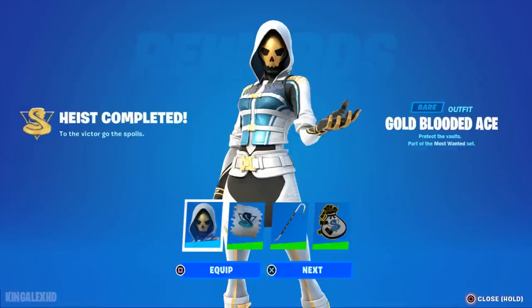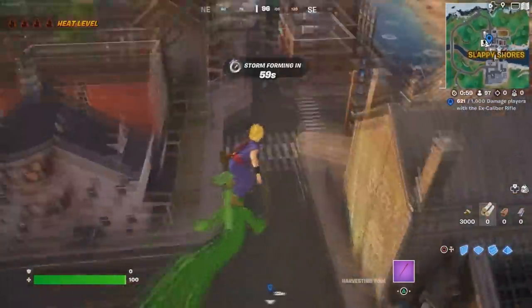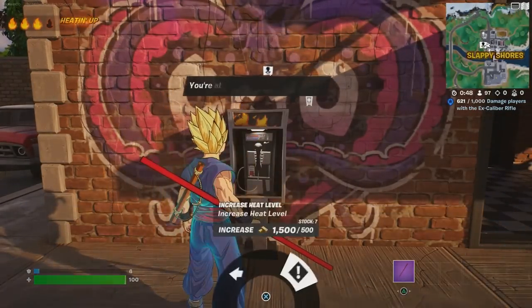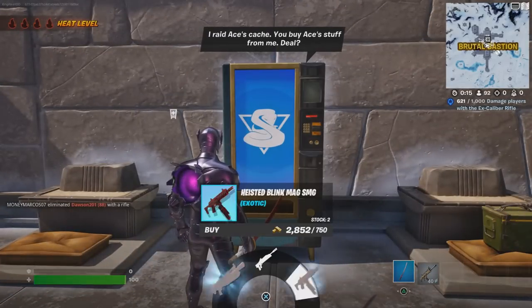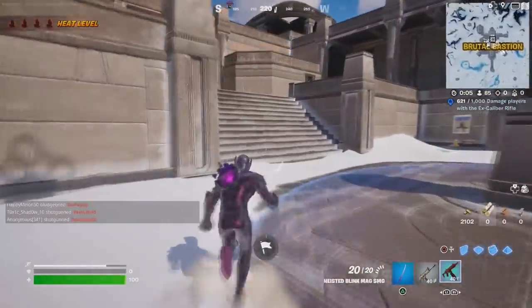The first challenge is to spend gold bars. You have to unlock the Going Quiet Cold-Blooded quest to unlock additional quests. To spend bars, I would pay 500 gold bars to raise my heat level. If you don't have gold bars, you can collect more — go to any vendor machine or payphone to raise your heat level.